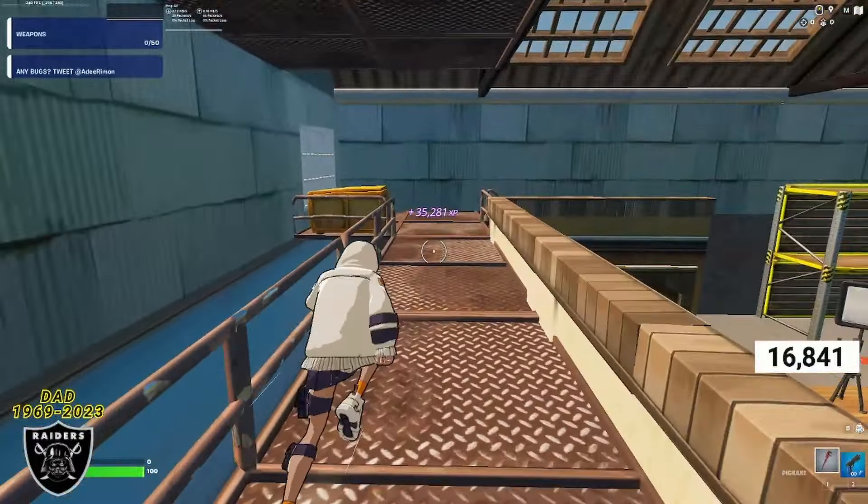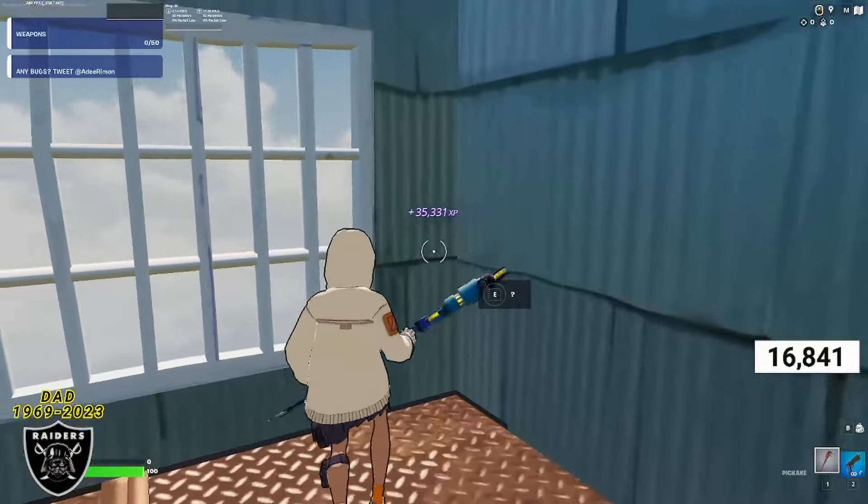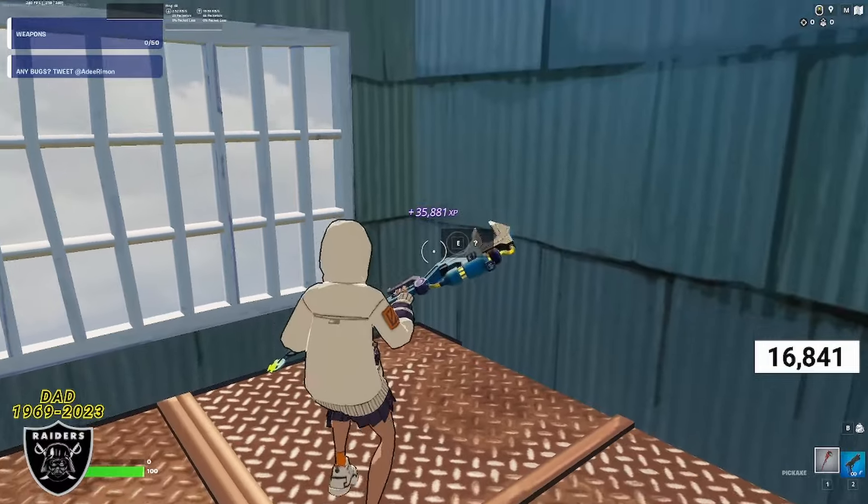From this spot exactly, go across this metal rail and in the corner of the opposite side of the warehouse on the second floor is our fourth XP boost.